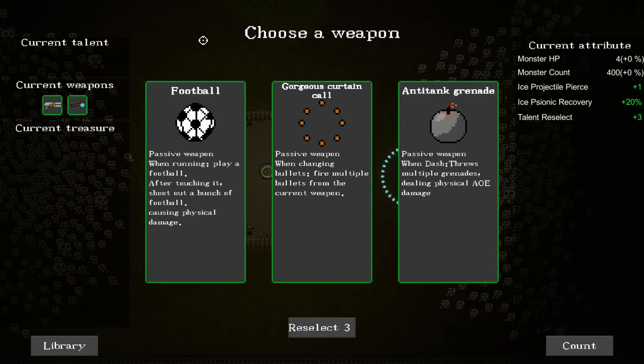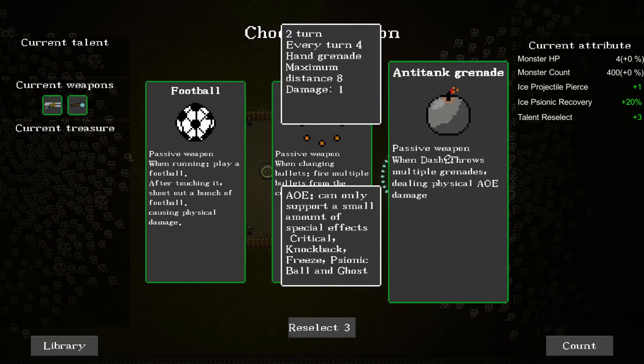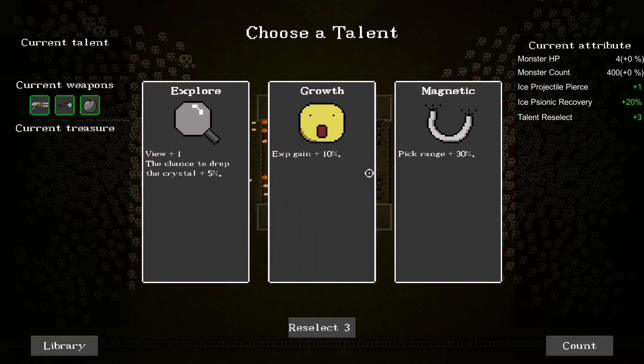These are all passive weapons. When dashing, throw multiple grenades. So it's a protector while I dash. Dashes are usually a good way of defending yourself.